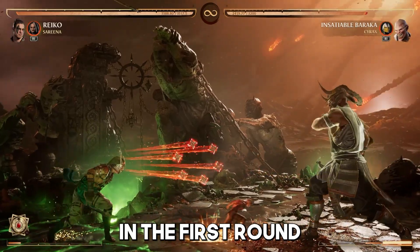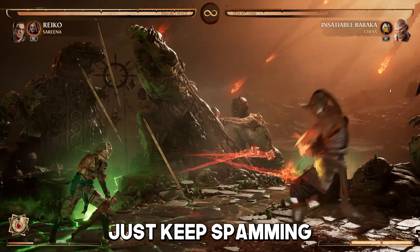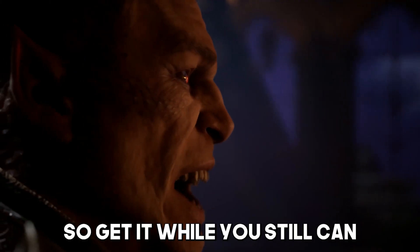I think it's best to just beat him in the first round, and once the second round starts, use your Talisman. Just keep spamming and you'll end up winning pretty easily. Upon completion, you get the Baraka skin. There's four days left from when I'm recording this, so get it while you still can.